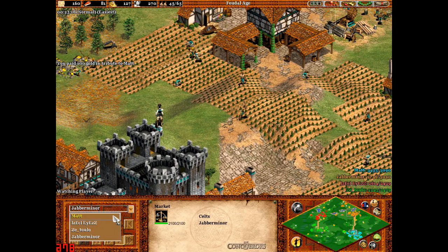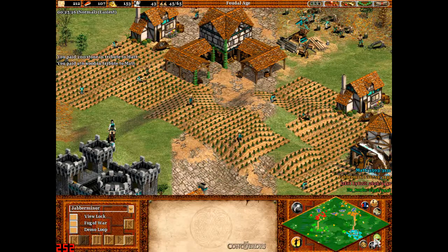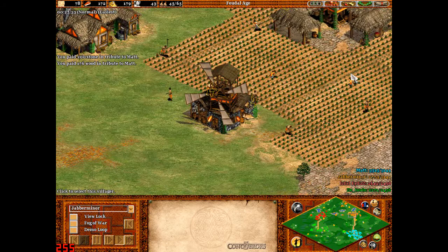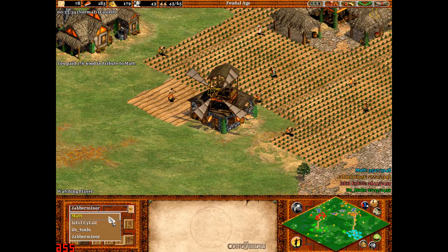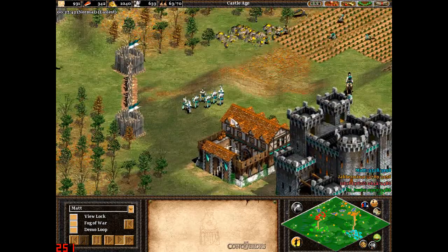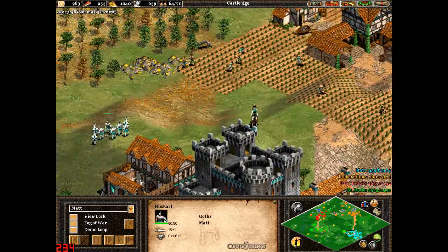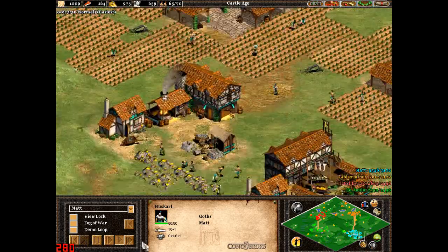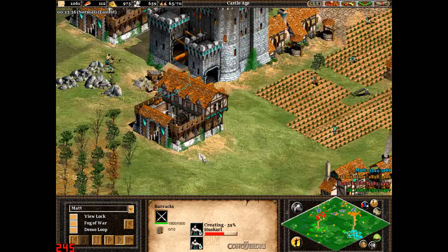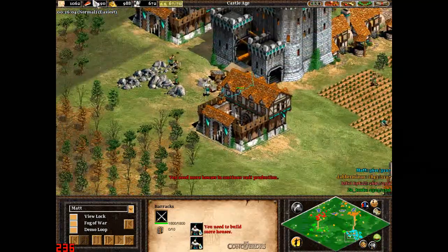If we have a look at Matt, I've got about 45 people — mostly villagers, probably just one scout cavalry. Matt's got plenty of gold so we'll be able to sort that out. He's trying to produce as many Huskarls as he can with the upgrades. The more barracks he builds, the quicker it is to create the Huskarls.